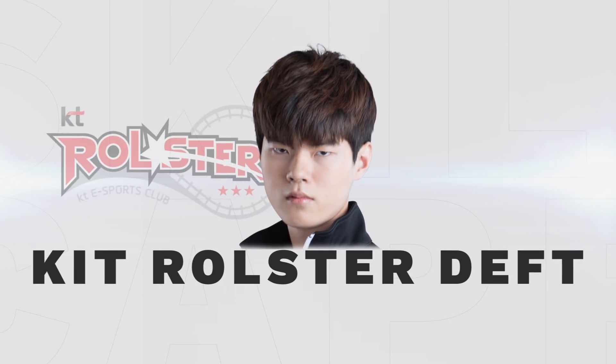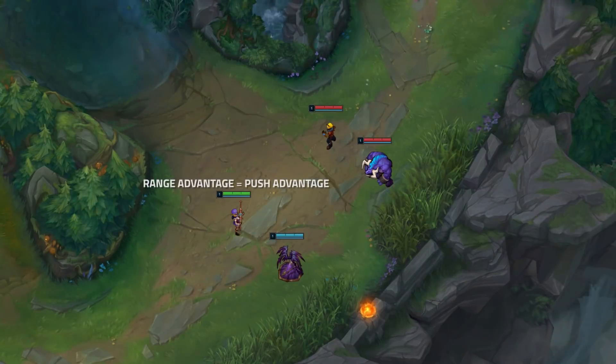Hello everyone and welcome to today's video. In this video we're going to be watching KT Deft as he plays Caitlyn with a Morgana support against Ezreal and Alistar. In this lane, Deft has a solid range advantage which will give him the push advantage as well as plenty of opportunities to harass with autos. As we break down the laning phase, we're going to focus specifically on the ways that Deft is getting harass off while also isolating concepts that you guys can replicate in your own games.